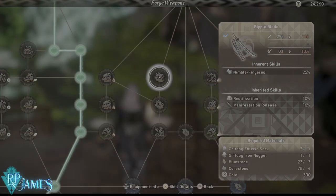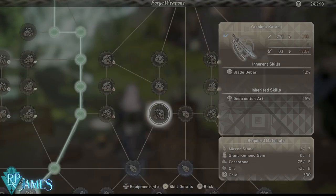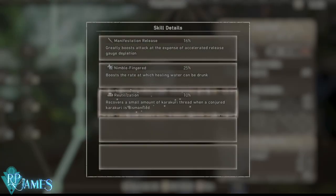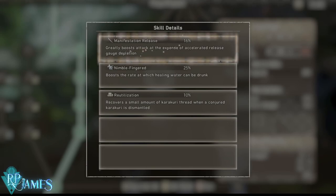It's very easy to acquire — you just have to kill a couple of Grid Dogs. The first two enhancements require Grid Dog materials, and the third enhancement requires mirror stones, which you get from that boss that appears in Chapter 2 — the one that attacks Minato, where you can farm for mirror stones. This weapon can inherit Reutilization, which recovers a small amount of Karakuri thread when a conjure Karakuri is dismantled, giving you Karakuri back. It also inherits Nimble Fingered, which boosts the rate at which healing water can be drunk.